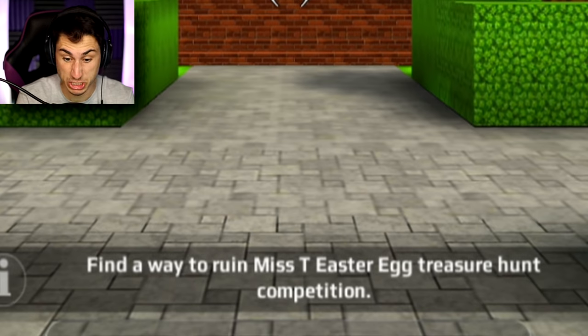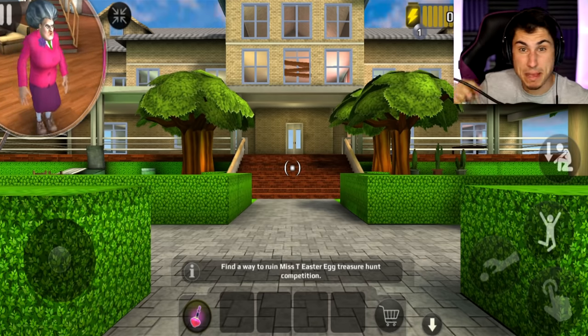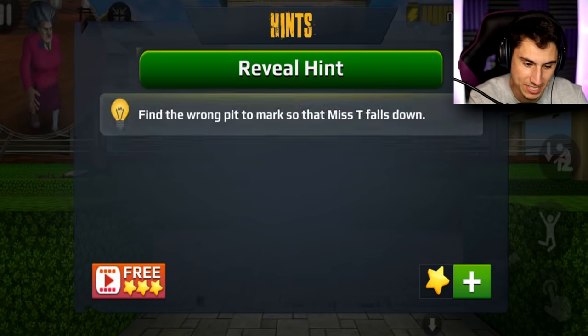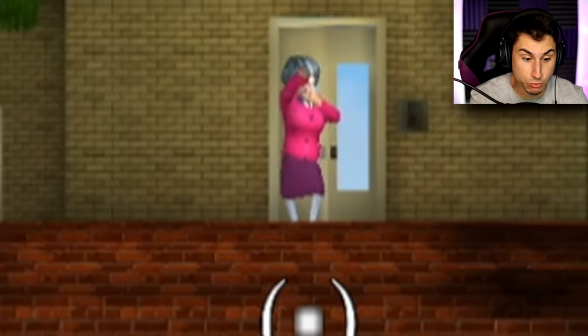If you guys want to see more Scary Teacher 3D on the channel, don't forget to smack that like button and subscribe if you're new. Let's look at one of the hints because I don't even know where to start. Find the wrong pit to mark so that Misty falls down — okay, but why is she right there?